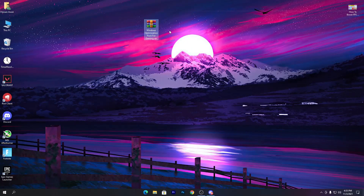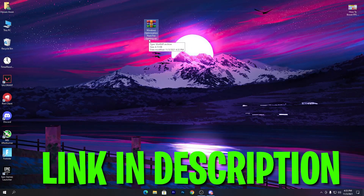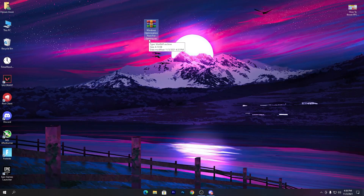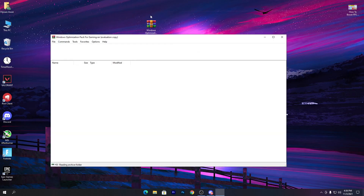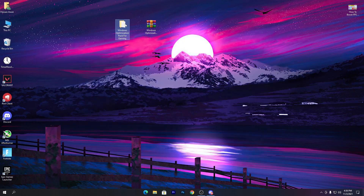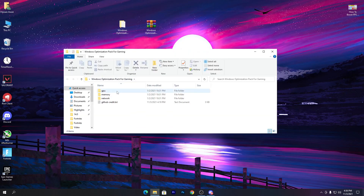First, you need to download this Windows optimizations pack for gaming on your PC. This boost pack works with both Windows 10 and Windows 11. Simply download it from the description link below. Once you download the zip file, double-click it to open, then drag the folder onto your desktop and open it.